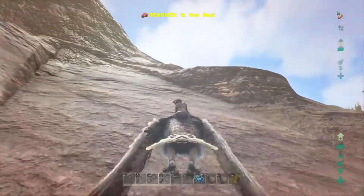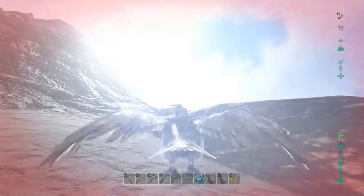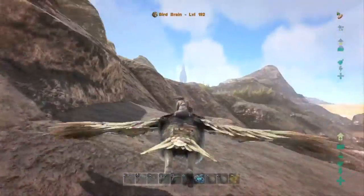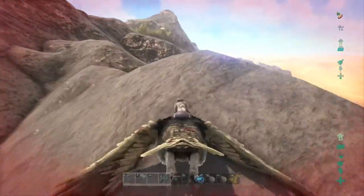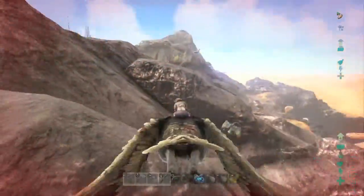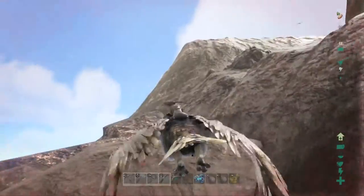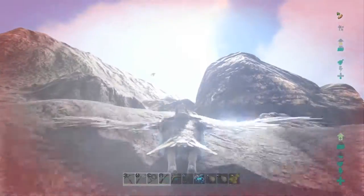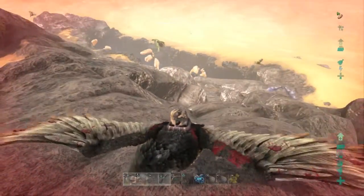We were just above half health and with one lightning blast he just took it all out. The good news is we got our first lightning wyvern egg, which is really cool. The parents are only level eight - I don't know what that means or how we're going to raise this thing, but hey, we just got ourselves our lightning egg! We're gonna go check on this scorpion and then head back to base. Those dragons were absolutely terrifying - I was not expecting them, they just came out of nowhere. That lightning wyvern was so powerful.